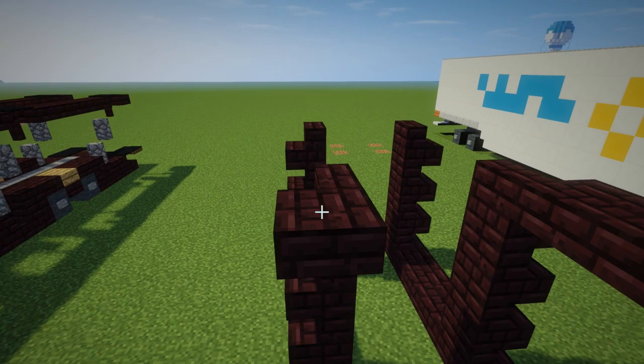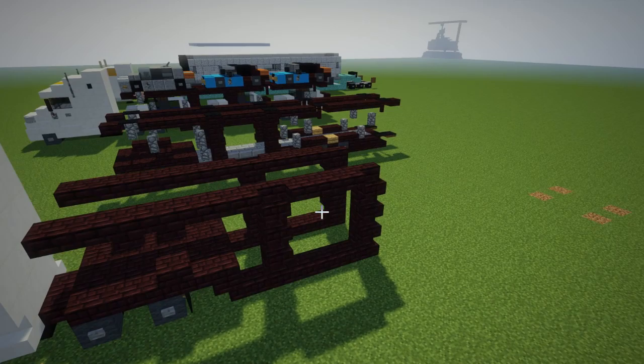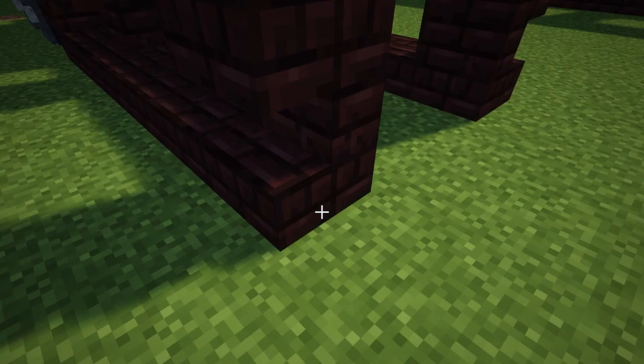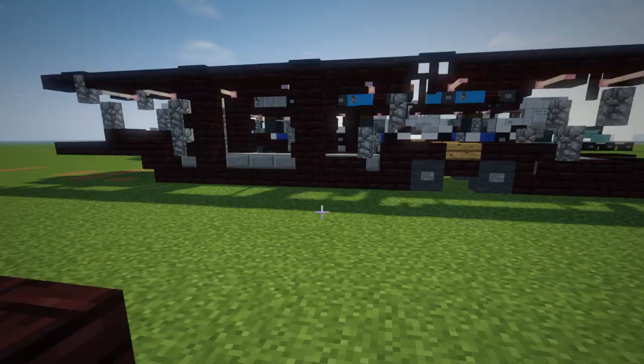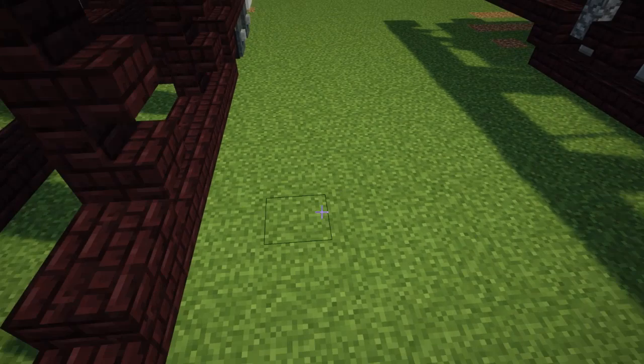Then we're going to have nether brick — so there's going to be like 2 slabs making a whole block, and then stairs facing the back, and then nether brick as a full block with another slab on top.